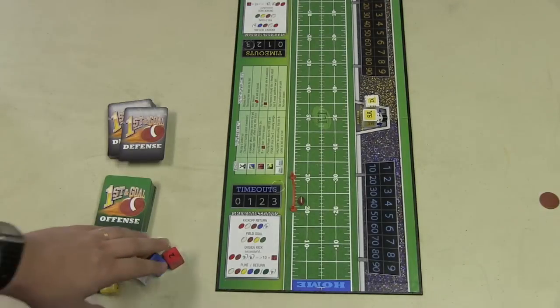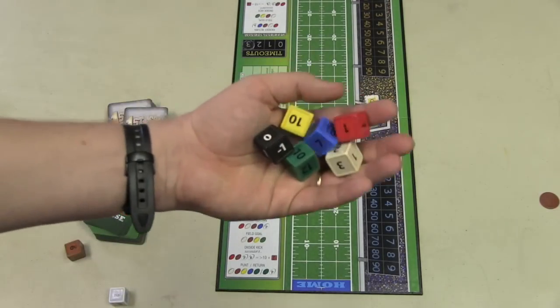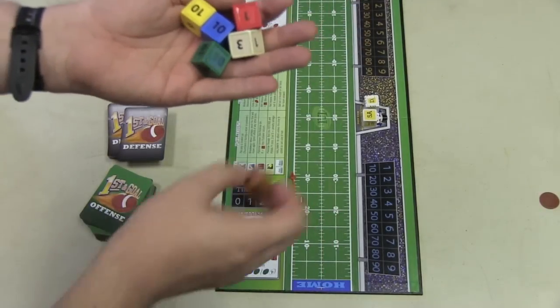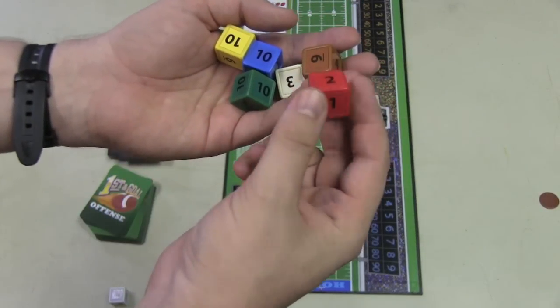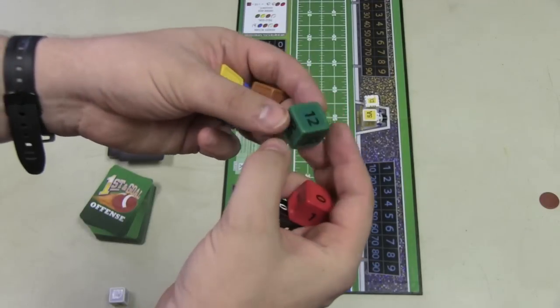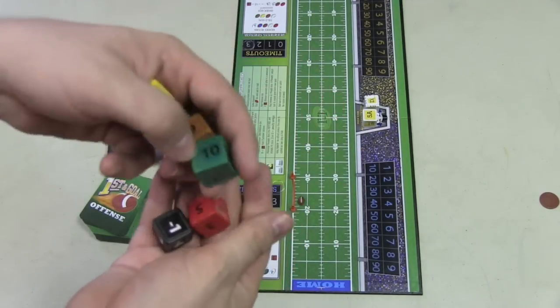I'm not going to go over every single rule in the game. The game revolves around these different colored dice. There's a black defensive die which has negative numbers on it, and then you have other dice used for different plays. Some dice are shorter — for example, this red die has 0, 1, 1, 2, 3, and 5. While this green die has 10, 10, 12, 14, and 16. So that's a much better die to roll, but you roll different dice in different situations.